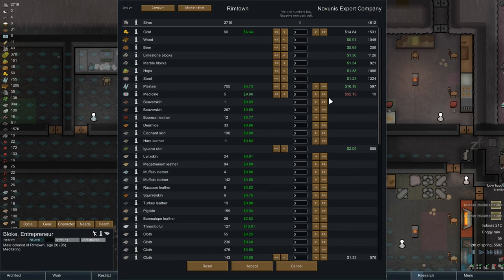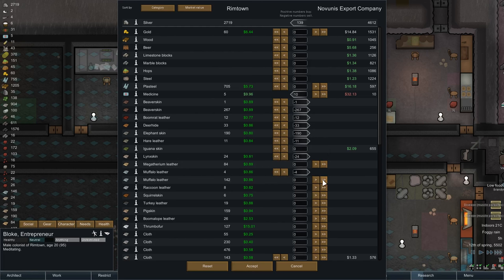Medicine! We've already used three of the eight that we bought. So we're getting that in. Do we want any of this stuff? No. We could buy like a whole bunch of steel if we wanted to, but probably not. All of this stuff we can kind of start getting rid of. Beaver skins? No. Boom rat leather? No. Elephant skins? No. We'll keep the megatherium leather and everything else we'll get rid of.